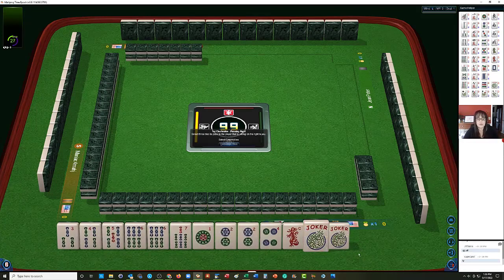We have 3, 4, 5, 6, 7 in BAMs, a pair of sixes, 1, 2, 4 in dots, a pair of twos, and a red dragon. We have a couple of jokers, which is nice.